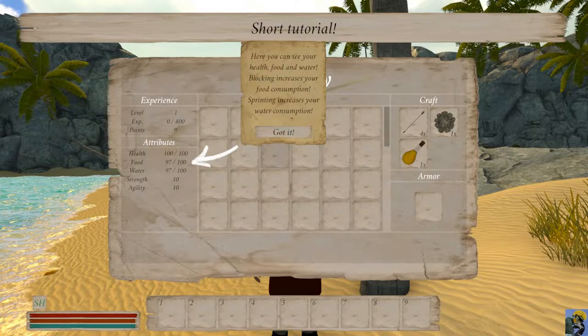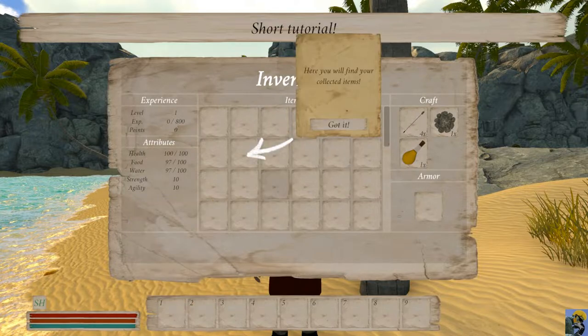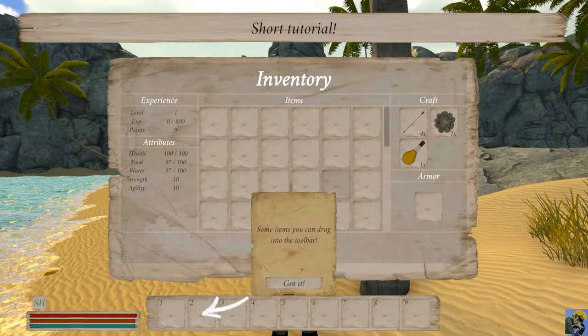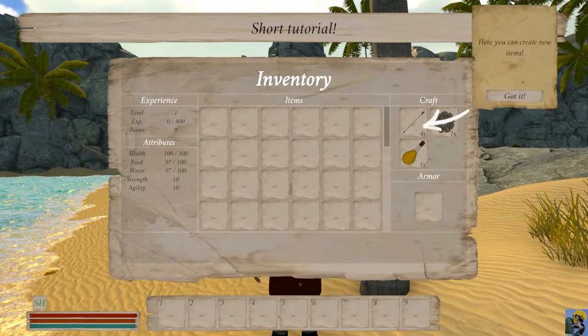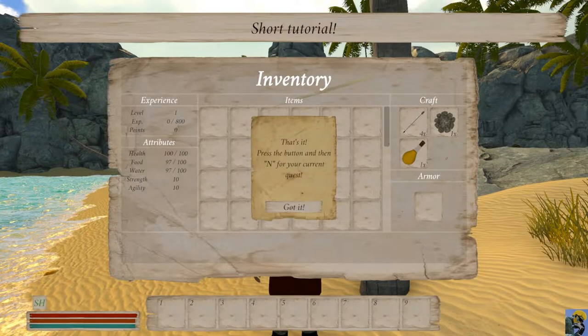Here you can see your health, food, and water. Blocking increases your food consumption. Sprinting increases your water consumption. Red is health. Orange is food. Blue is water. Here you will find your collected items. Some items you can drag into the toolbar. Here you can create new items. I can craft arrows, some stone, and a file of resin. You can drag armor in here. Press the button and then N for your current quest.